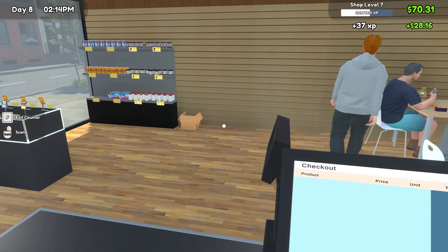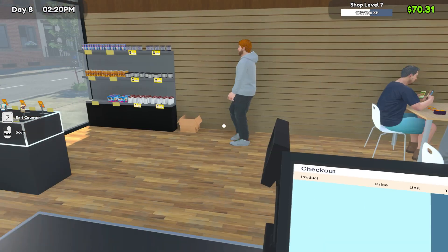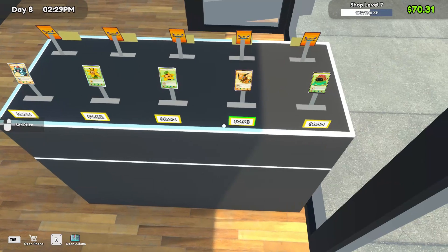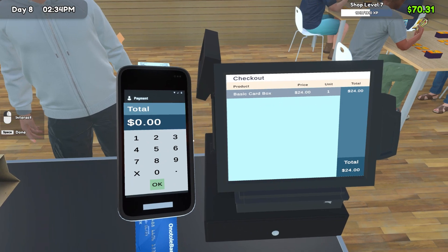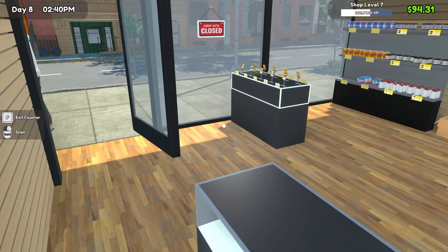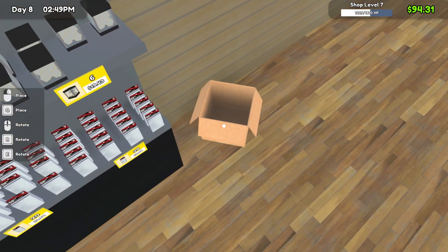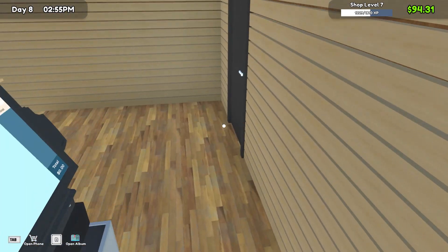Most shop games are quite similar - you stock up your shelves, order stock, hire employees, and stand at your till to check things out. That's a formula which is probably fairly easy to put your own skins on. The TCG playing side is probably a lot more complex - if you're a coder let me know and put me in my place. So that feature is maybe being left or completely canned altogether.